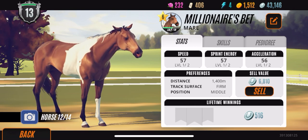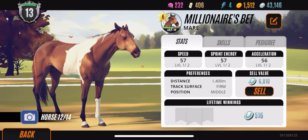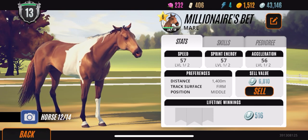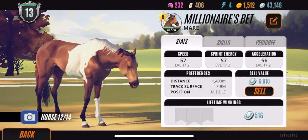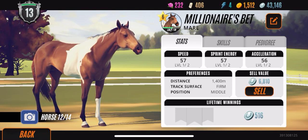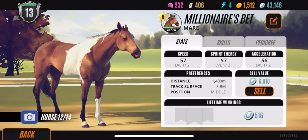Next up we have Millionaire's Bet. Speaking of Death's Dream — she actually helped me create Millionaire's Bet because I wanted a paint horse that had really good stats, because most paint horses you get in the game have terrible stats. She has all max stats except for Acceleration, and if you want to focus on stats, Acceleration is not one you really need — it's mainly speed and sprint energy. I feel like she's going to be great on the racetrack. She was a project horse and she has a decent family tree. If she had offspring, we'd probably get some paints or cool side patterns.